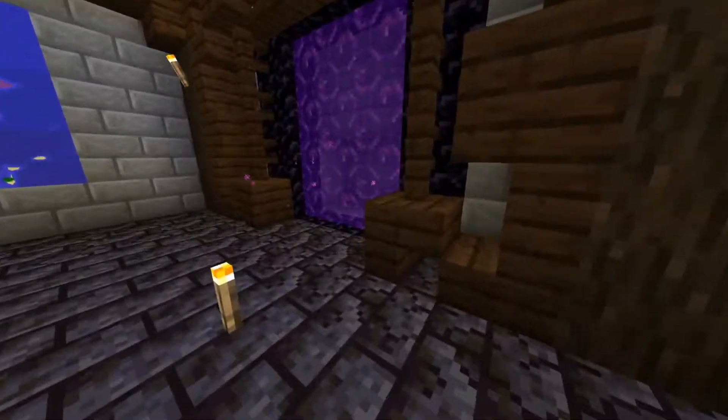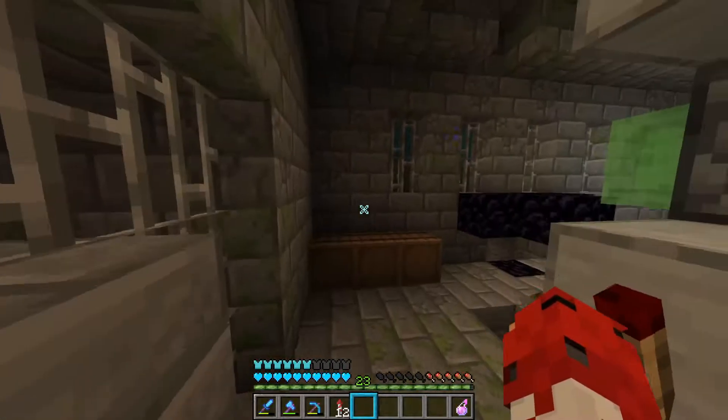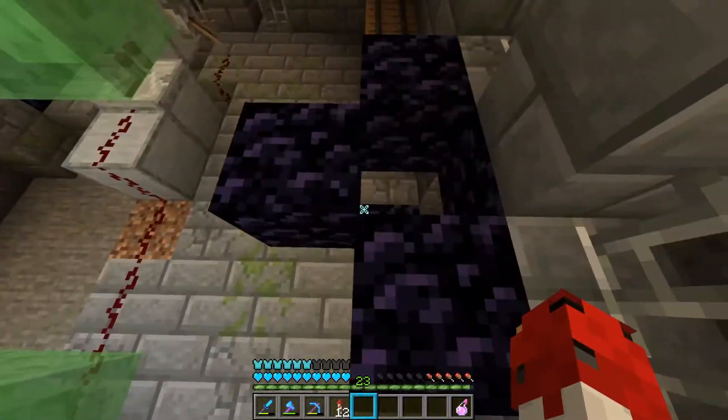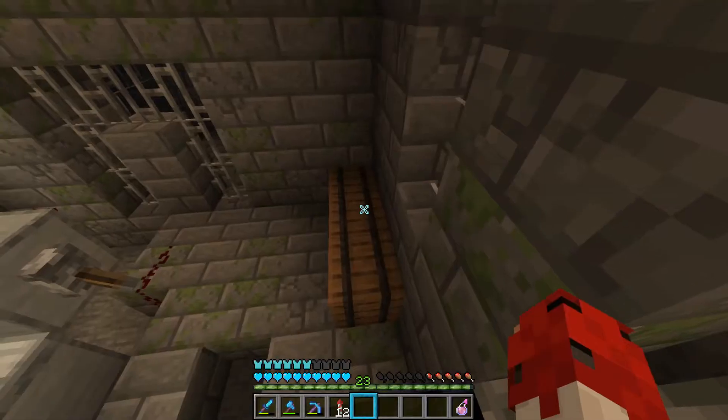We also have some changes to how we get stuff — and by stuff I mean sand. So let's go to our personal stronghold and show you the sand duper. That machine right here is used to dupe sand. We don't have any sand in there right now, but we used it a little bit and it broke because of the old lockdown and stuff, so we need to fix that.